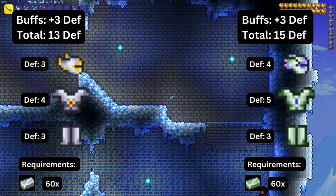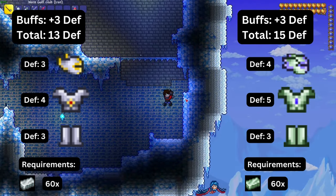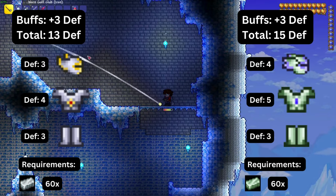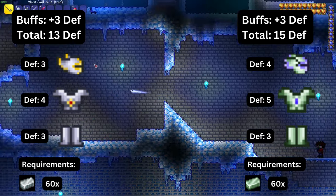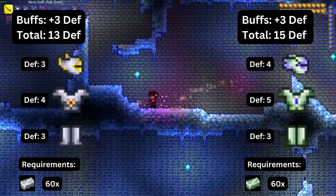The next armor sets are silver and tungsten armor. They are both composed of a helmet, breastplate, and greaves. Silver armor starts off at ten defense but with buffs goes to thirteen, and tungsten starts off at twelve but with the full armor set buffs goes to fifteen.